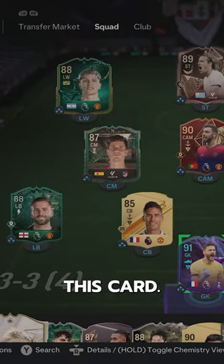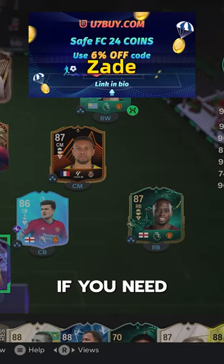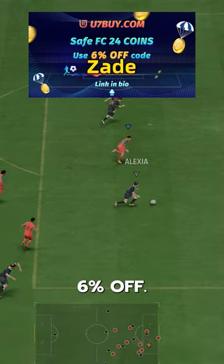There are two ways to test this card. First is as a goalkeeper. If you need FC24 coins, check U7 by CodeZade for 6% off.